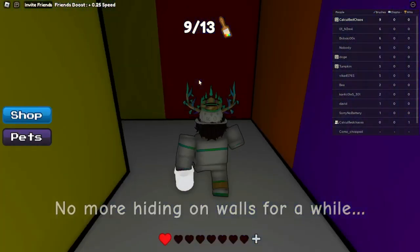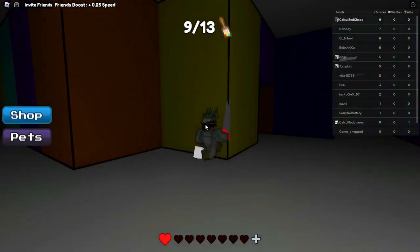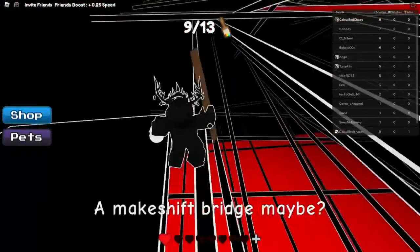Blue is around the staircase that we were just at. As you see, I just opened it up. So once you get here, you will get a saw. This saw will go into yellow room. As you see, yellow goes here. You get a plank — you want to grab that, and then do this obby.